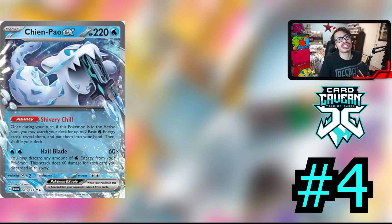Coming in at the number 4 spot is Chien-Pao. You could classify this as both Chien-Pao and Baxcalibur, but I decided to just stick with Chien-Pao for this list because it's effectively just the better card — though Baxcalibur is basically the honorary number 4 spot too. Chien-Pao is obviously very, very strong with its ability Shivery Chill: once per turn, if it's in the active spot, you may search your deck for up to two basic water energy and put them into your hand. Then you have Hailblade, which for two waters does 60 damage times the amount of water energy you discard from all of your Pokémon, so you can do a ton of damage. It's the water Raijivu. The Chien-Pao Baxcalibur deck is looking to be a pretty solid new deck coming out of Paldea Evolved.